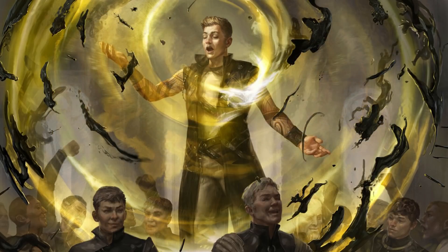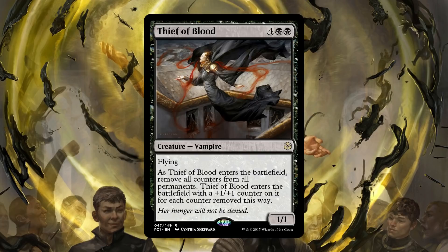I think I might go the more dirty route when it comes to beating opponents down — I'm going to go with Thief of Blood. Thief of Blood is four black black for a 1/1 flying vampire: as it enters the battlefield, remove all counters from all permanents, and Thief of Blood enters with a plus one plus one counter for each counter removed. This is very parasitic — you could play Thief of Blood and destroy your entire board, or someone could clone it. But I like the play pattern of pumping your opponent's team and then stealing all of those counters back. Distribute plus one plus one counters, play the political game to get them to attack each other, and then Thief of Blood takes everything back.